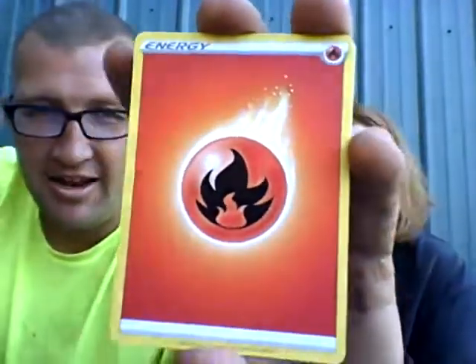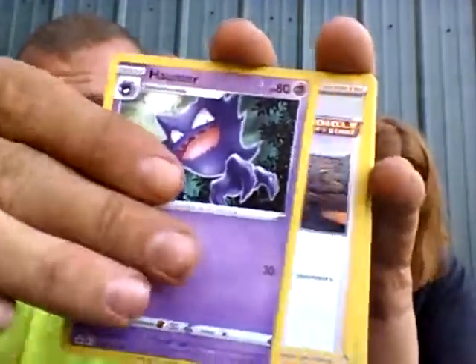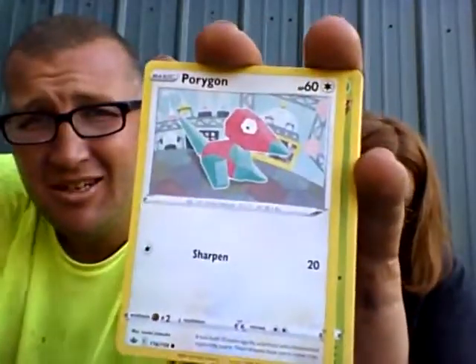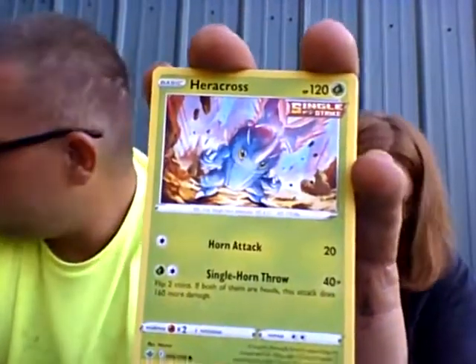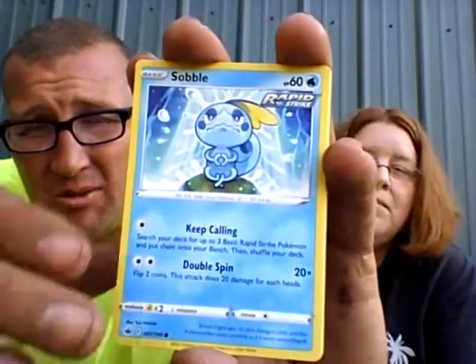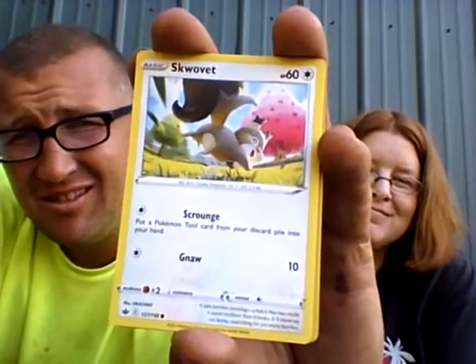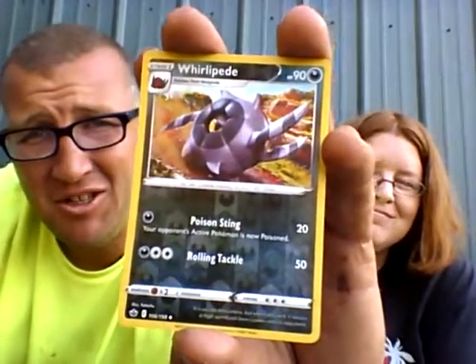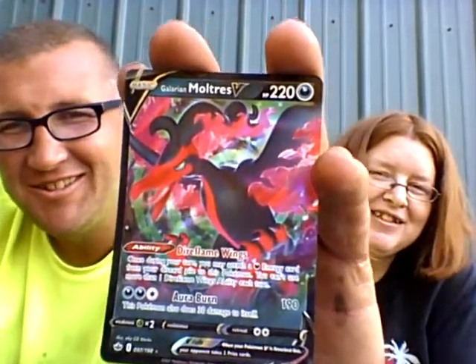Fiery Red Head Energy. Silo. Haunter. Trainer. Polygon — oh — Porygon. Aircross. Snobbull. Snorunt. Inkay. Squirtle. Reverse holo Whirlipede. Ooh — a Moltres V! Galarian Form.